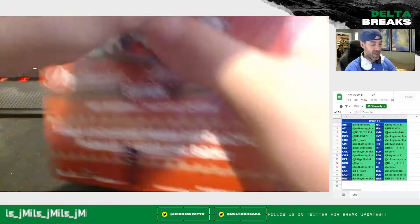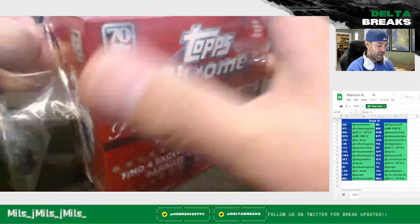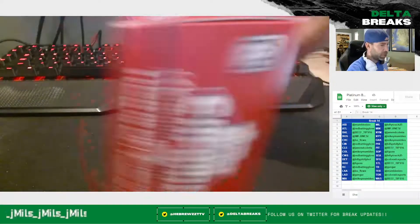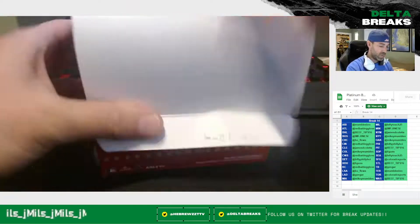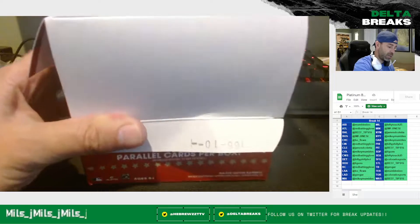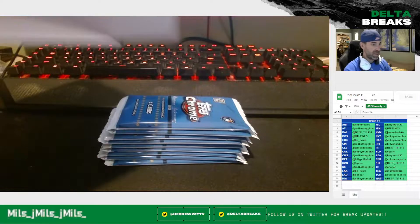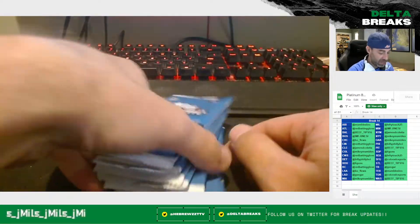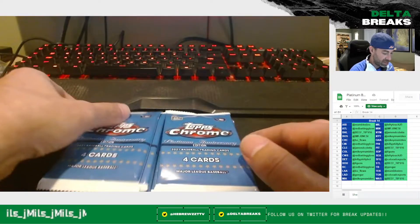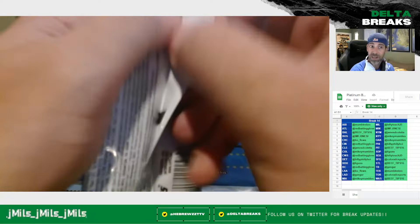In these mega boxes, as we talked about last time, you're going to get Prism Refractors — that's the guarantee. I've yet to pull an auto from one of these, if I remember correctly, but they're pretty loaded from what I understand. Shout out to Lefty Touch, who pulled a Roy Oswalt Refractor Auto out of one of these boxes. You should be able to find them on the shelves — easier said than done these days — but that's part of the reason I was able to open these, because I was able to find them.